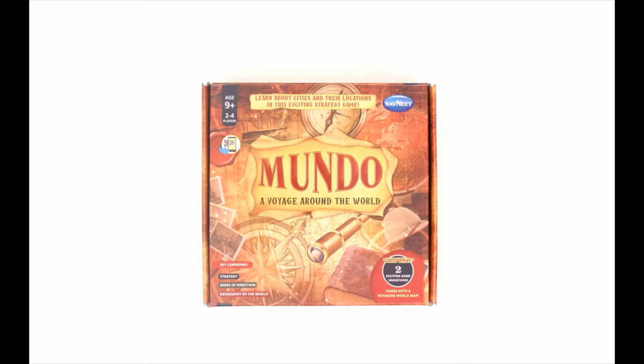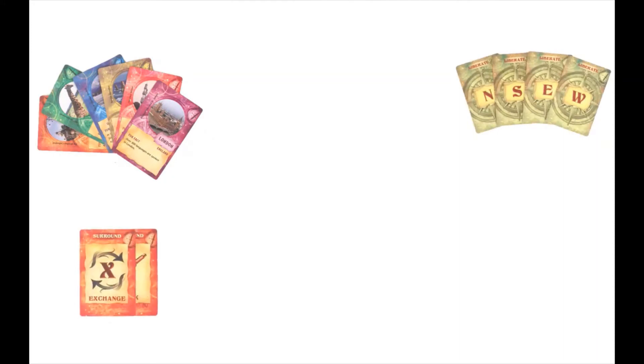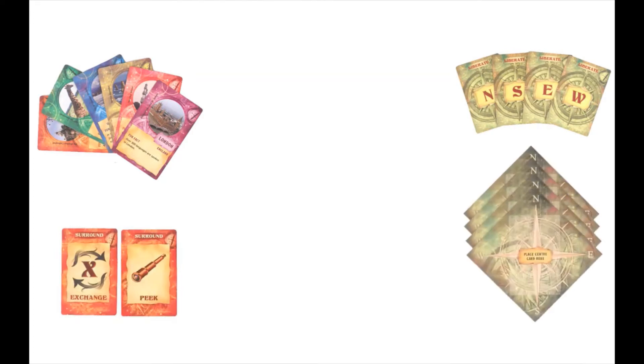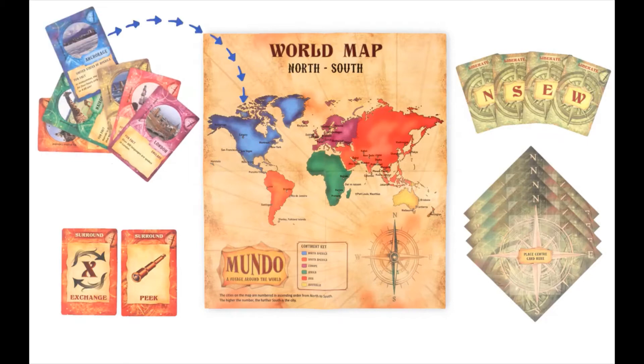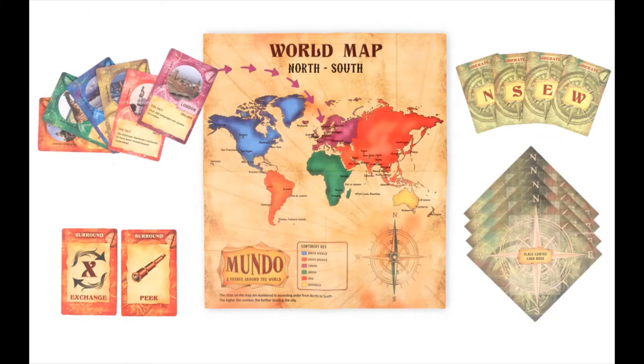So here's what's in the box: 50 cards, each for a city somewhere in the world; direction cards, each of which has either North, South, East or West on it; some special cards; placemats; and a large world map with all 50 cities marked. Take a look at the city cards — every city card is of the same color as its continent on the map.